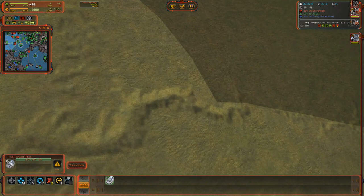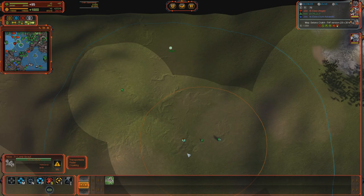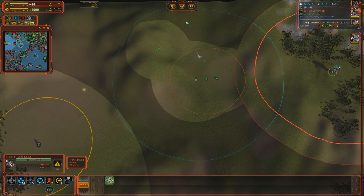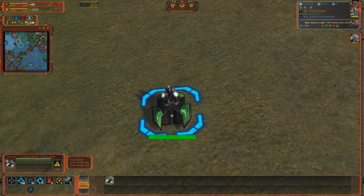Vision is basically this ring that you can see where Fog of War disappears. You can see this civilian truck - it doesn't have radar or sonar, it only has vision. Here's a land scout. It has vision radius and radar. Here's a stealth field - you see this brownish color, it indicates a stealth field. It even has animation showing it's working.